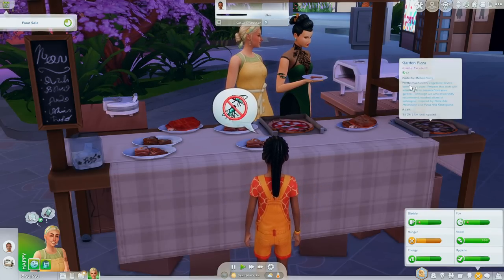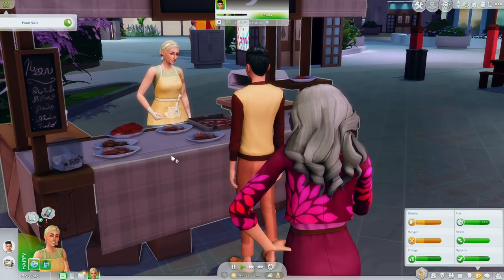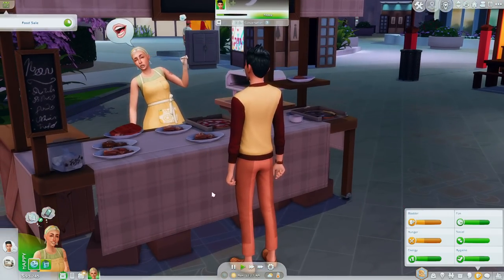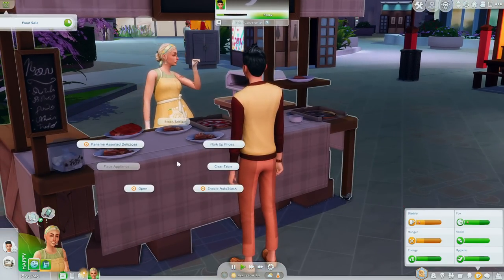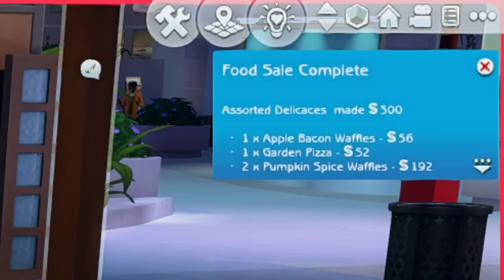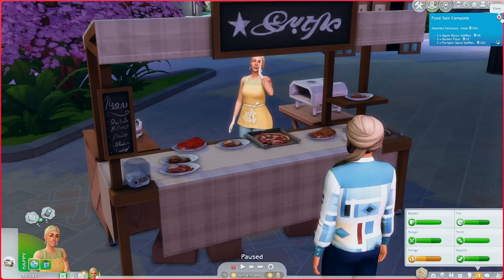It would have been really cool if, like with the Spa Day refresh where you can promote your yoga class on Simstagram, you could do the same thing with your food stall. This time around we made 300 simoleons and sold four items. The sims buying stuff does feel a little slow — it could be because I upped my prices.